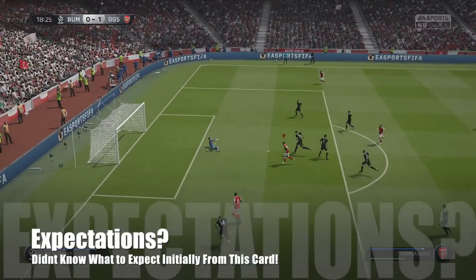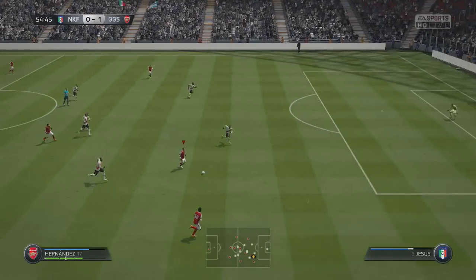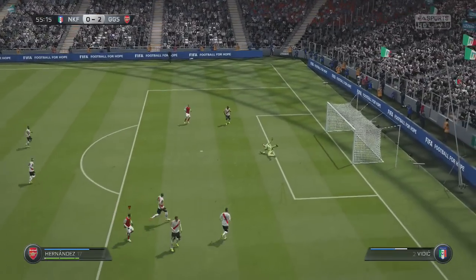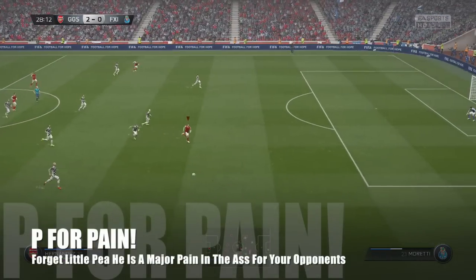They call him the Little P — that's his nickname — but I'm going to call him a capital P, because if you come up against him he's going to be an absolute pain, since he's just going to be in the right position pretty much every time when balls drop around the box. And if the ball drops to him anywhere from 25 yards out, just like I demonstrated there, he's going to be able to finish.